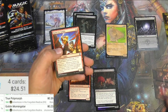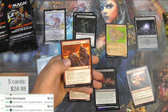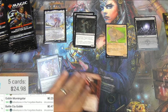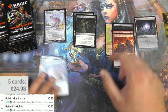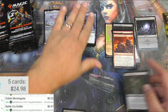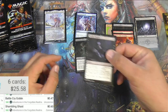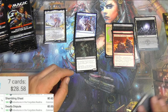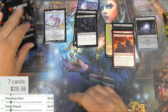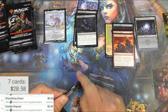Let's check these goblin cards — nothing big. The Battlecry Goblin is a little less than I thought. Getting organized again. Shambling Ghast for a common is pretty good, and Deadly Dispute is actually like $3.00 — that's a decent card. I'll be more organized with the next pack, I promise.